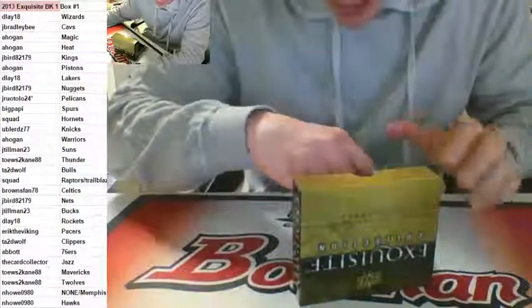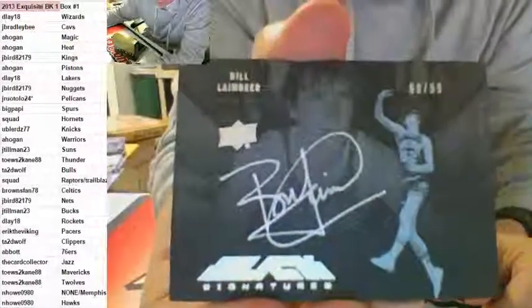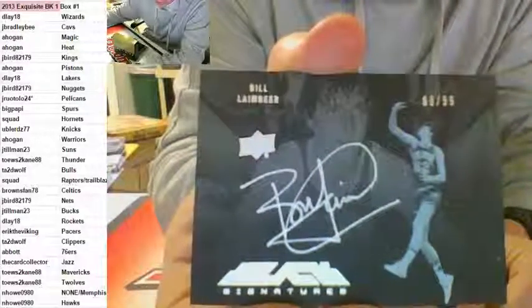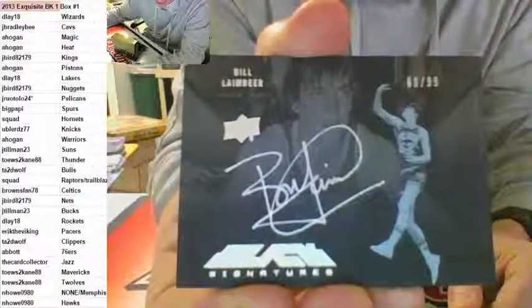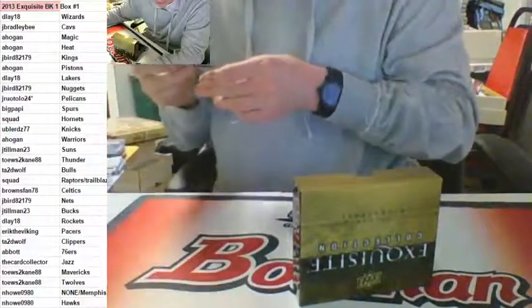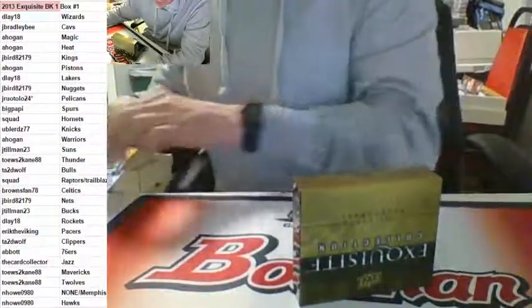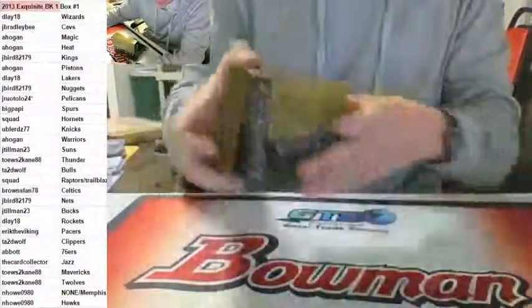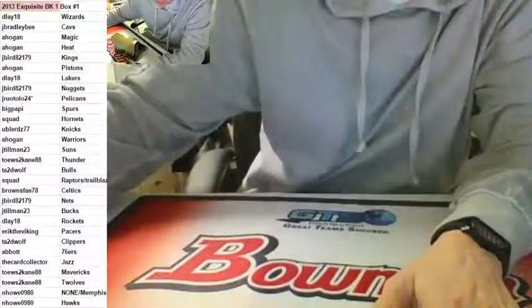Last but not least, going to the Detroit Pistons - Bill Lambeer, silver signature numbered to 99. Black signatures for the Pistons going to A. Hogan with the Bill Lambeer. Nice hit, Hogan. Alright, let's get the rest of that case going - we got a lot of other breaks that are closer, 29 spots in those ones, fill them up. That was fun. Wow - MJ! Oh my goodness. Good time to have the Bulls, huh? Thanks for the break guys. Sorry about the delay at the beginning.